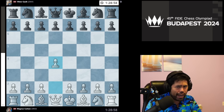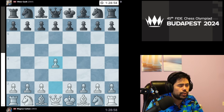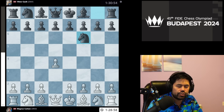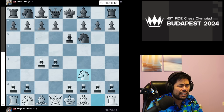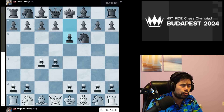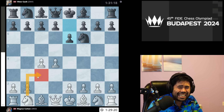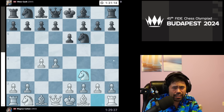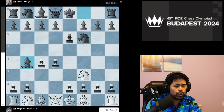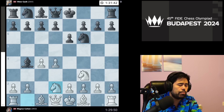Magnus plays e4 after one minute — clearly no issues getting to the playing site today and no massive drama. We get d4, Gazek plays Nf6, then c4, e6, Nf3. Now we have the move Bb4. Normally on move three there are three main options white can play: Nc3, Nf3, or g3. In this game Magnus decides to play Nf3, and here we get Bb4 followed by Nbd2.